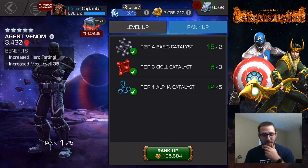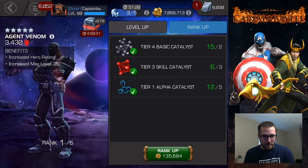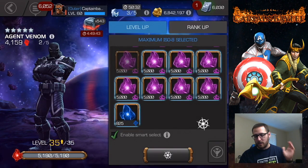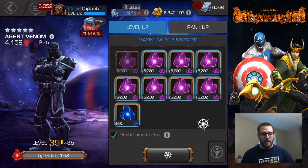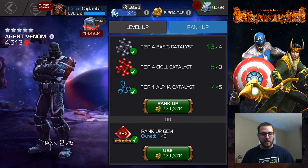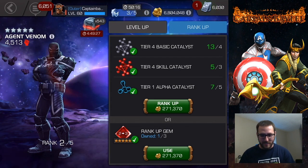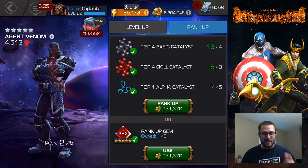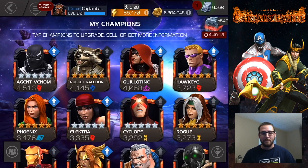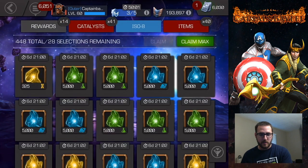I'm second-guessing myself on Agent Venom, but yeah, might as well — I clicked it so there we go, can't take it back now. There it is — using some of the mystic ISO, which isn't an issue — but Agent Venom is up to rank two level 35 as well. Feels good to get some characters ranked up. My total base rating is up to 633. I have that rank 2 to rank 3 gem but I'm not going to use it on him — saving that for someone a little bit better, possibly Crossbones. But I think I need to do more because I have more catalysts expiring.